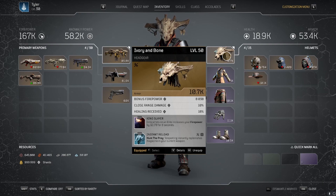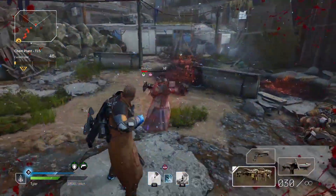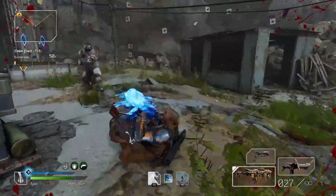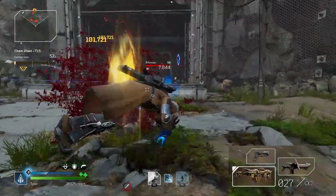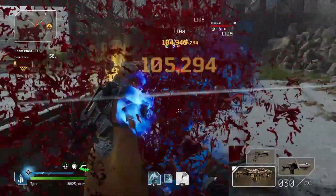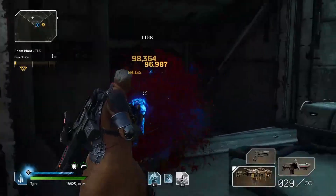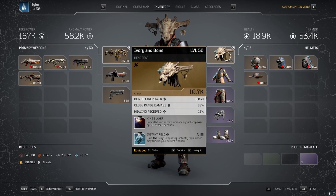This is basically used as a backup reload and to keep Twisted Rounds up at all times, just in case I don't finish a kill with Vampiric Mag. There's a really good trick you can use too: if you run out of ammo, you can teleport behind an enemy, melee, and your mag will be reloaded. The melee cancels the reload because the game still thinks you have no bullets left. If you don't have Hunt the Prey up, you can keep meleeing until it's up, then teleport, melee again, and you'll keep the mag going.